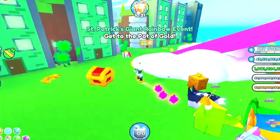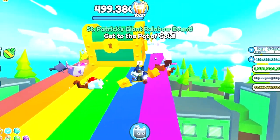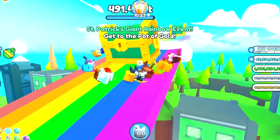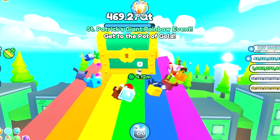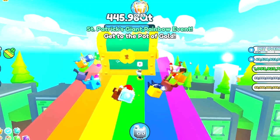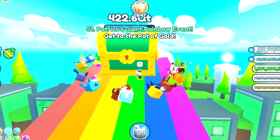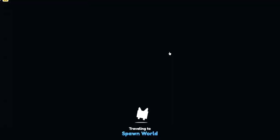The rainbow event is here — I fell off but I'm hoping it's not timed. I wonder if it'll go away in a few minutes so I've got to hurry. This is going to take a while, so I'd better get my alt account in here. Even with some of the best pets in the game, I think it's going to take at least 30 minutes to break through, and there are multiple chests. Let me put on my boosts quickly — I hope it doesn't despawn.